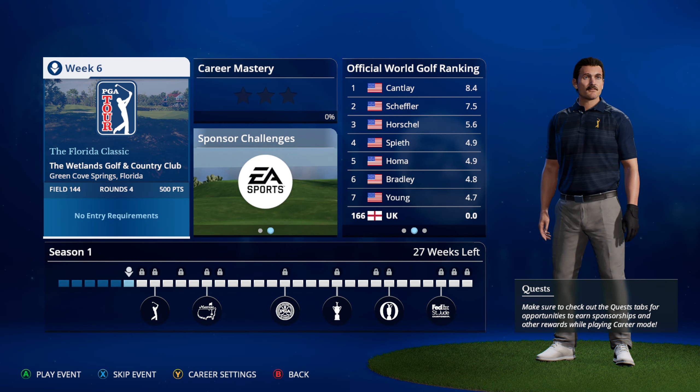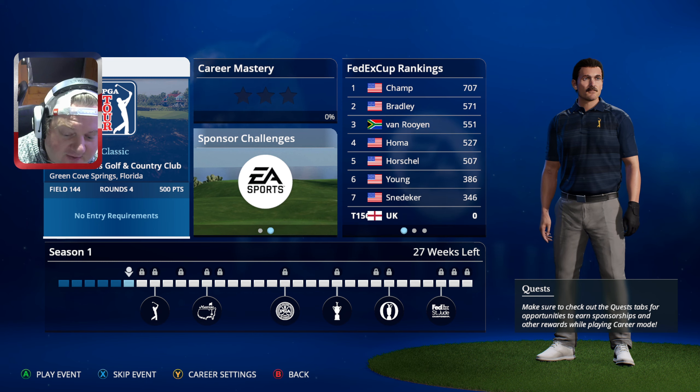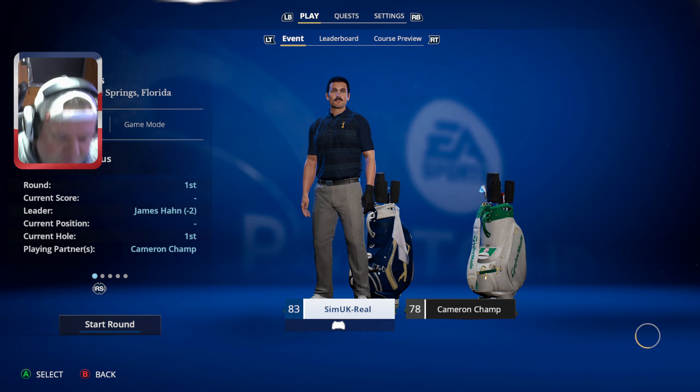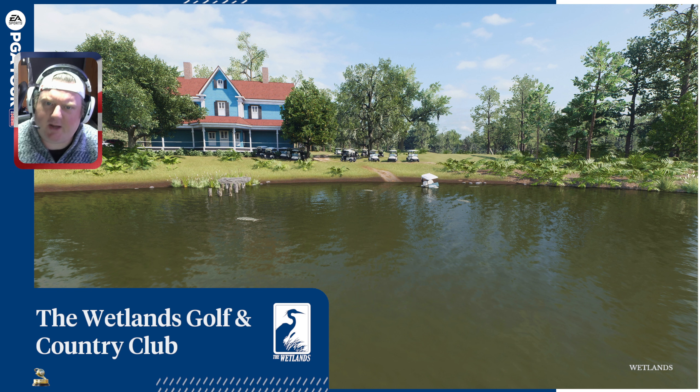Hey guys, how you doing? Welcome back - week six, the Florida Classic, the Wetlands Golf and Country Club, Green Cove Springs in Florida. We gotta do better today. We're starting off with Cameron Champ - it doesn't seem to matter who we play with, they always seem to do incredibly well. There's a golf buggy in the water - can you see that? And some crocodiles by the looks of things. Damn, Florida is a scary place.